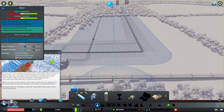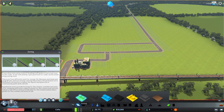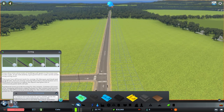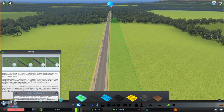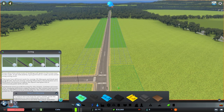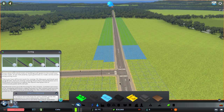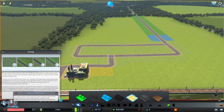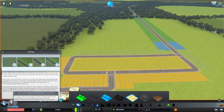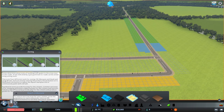All right, so water is done — I think. Now we can start zoning. Let's start with light residential. That is a very long residential. Let's put small commercial, and let's put industrial here, because industries won't care if we're making sound right now. This is the zone. Perfect.